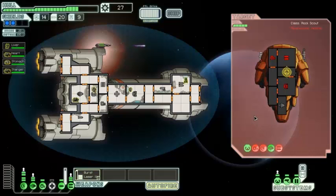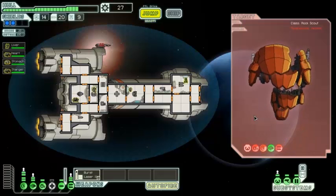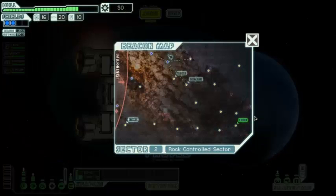The super beam is just going to come in and completely decimate these guys. Down they go. They explode and give us two fuel, a drone part, and 23 scrap — that's 50 scrap total. Let's head to that store and see what we've got. Also there's a distress beacon we'll check out just after our shopping spree.